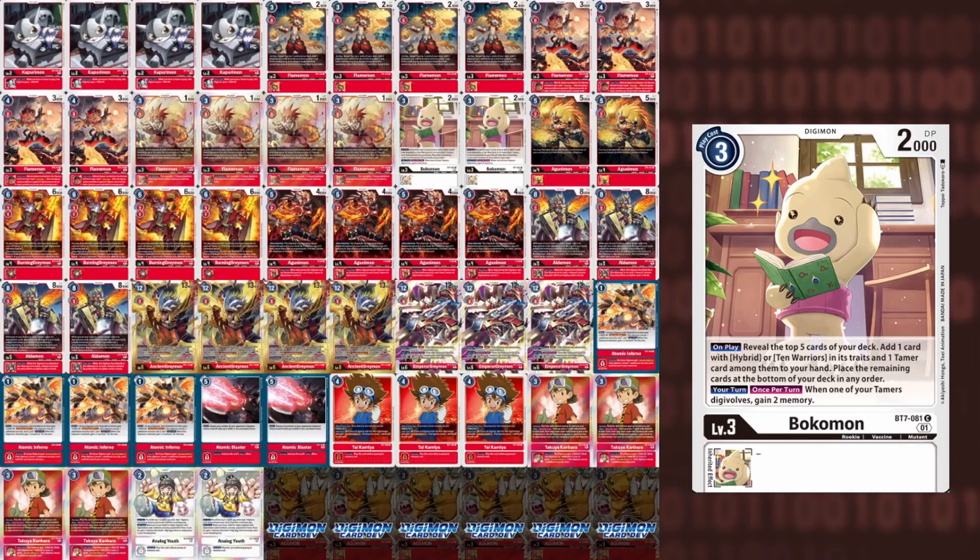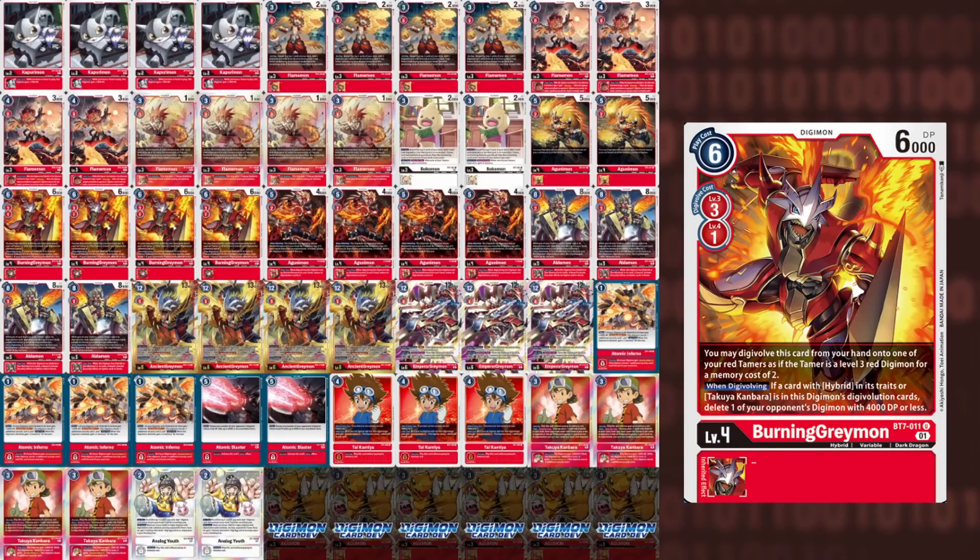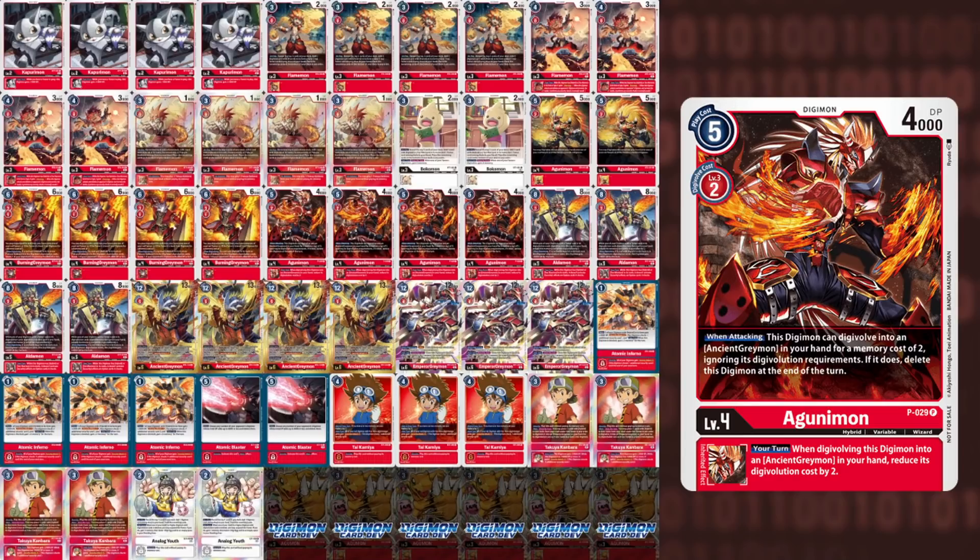In our level 4 slot, we do have 2 Agunimon — just the regular Vanilla Agunimon, but sometimes you just need a vanilla to keep extending your plays. Then we have 4 of the new BT7 Burning Greymon. BT7 Burning Greymon is a 3-cost over level 3, 1-cost over level 4, and if you Digivolve over a Red Tamer it costs only 2. If you Digivolve over a Hybrid or Takuya, you are able to pop a Digimon with 4,000 or less DP — pesky Digimon like Bokomon or Gaussmon. You can also stack Burning Greymon on Burning Greymon to pop multiple bodies. And then we play 4 Promo Agunimon. This combo is one of the main reasons you want to lean into Red Hybrid this format, so you want to increase the consistency of seeing this combo as much as possible.